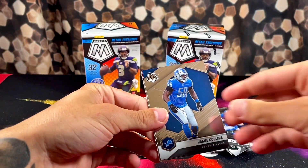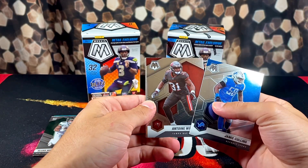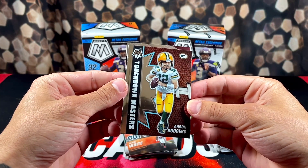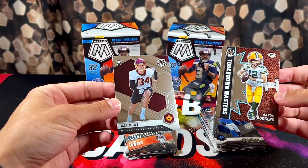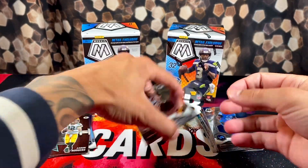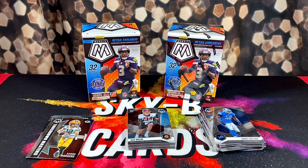Last pack of box one. We got Jamie Collins, Winfield, a Touchdown Masters — I actually like this insert — Aaron Rodgers, and Dak Milan on the back. That was like the worst blaster I've ever opened of any product — couldn't even give us one decent name. Goodness.